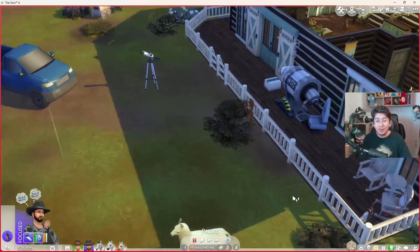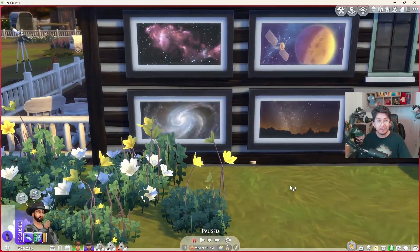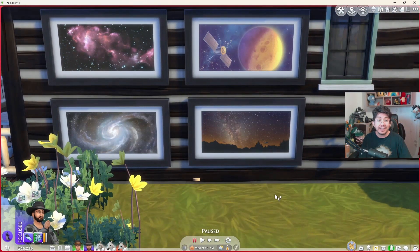Eventually your sim will start collecting the space prints. They all look like this, and there are 25 of these to find.